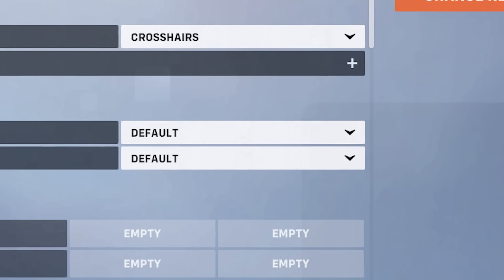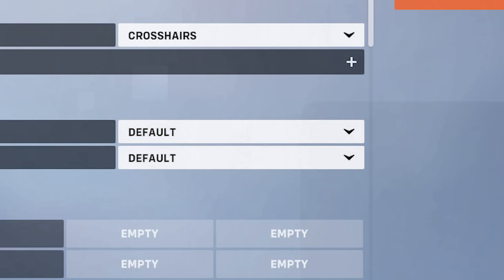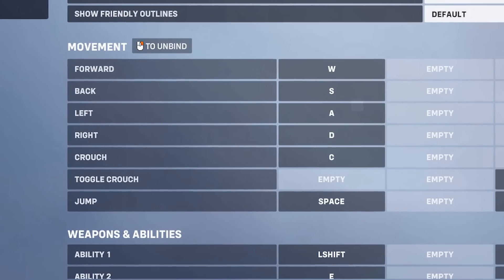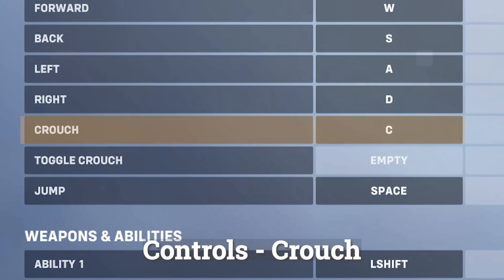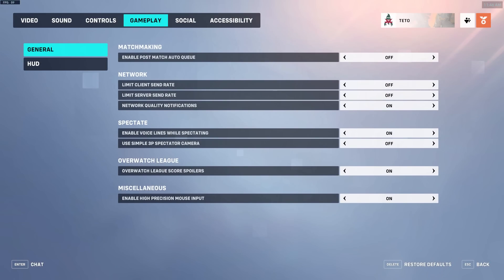Controls. Show friendly outlines and show allied health bars — keep these settings on default. You don't want friendly outlines to always show because it can get quite confusing during fights. Crouch — I highly recommend you bind crouch to either C or left alt. If your keyboard is rotated clockwise, bind it to C and rest your thumb on C. If your keyboard is rotated counterclockwise, bind it to left alt. This prevents you from habitually jumping and improves your movement and accuracy overall.